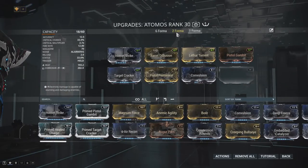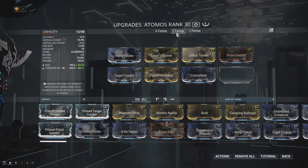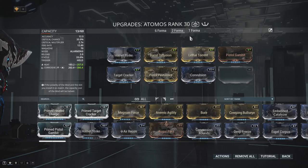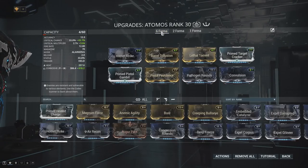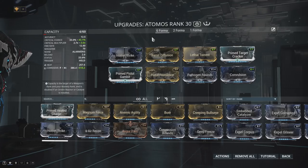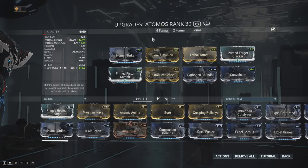This build gets better as you go up into the two-forma range with your second V polarity, giving you considerably more damage than you'll ever probably need during the star chart. If you want to make it even crazier, you go for the full six-forma build, replacing the D polarity it comes with at base. Once you start using the primed critical mods on this thing, the results are just devastating.